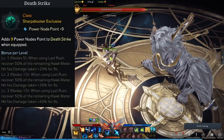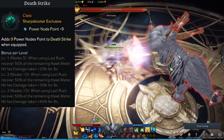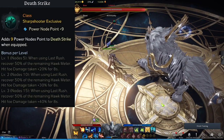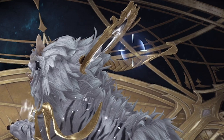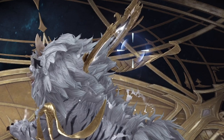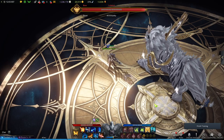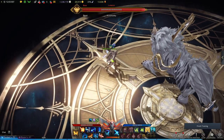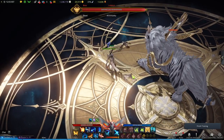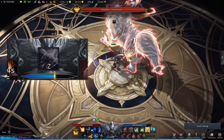Death Strike at level three: when you shoot out your hawk with Last Rush and hit your boss, you'll do 40% more damage to that boss for eight seconds. You'll see a little target above their head, and all the damage you do will be 40% more, which is incredible. After you use Last Rush — which depletes your whole hawk meter — it will replenish it by 50%.